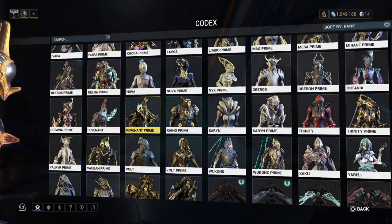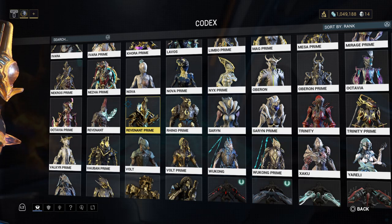For the Chassis blueprint you'll need 15,000 credits, 6,000 polymer bundles, 25,000 salvage, 1,500 plastids, and 3 Neurodes. That will also take 12 hours to build.